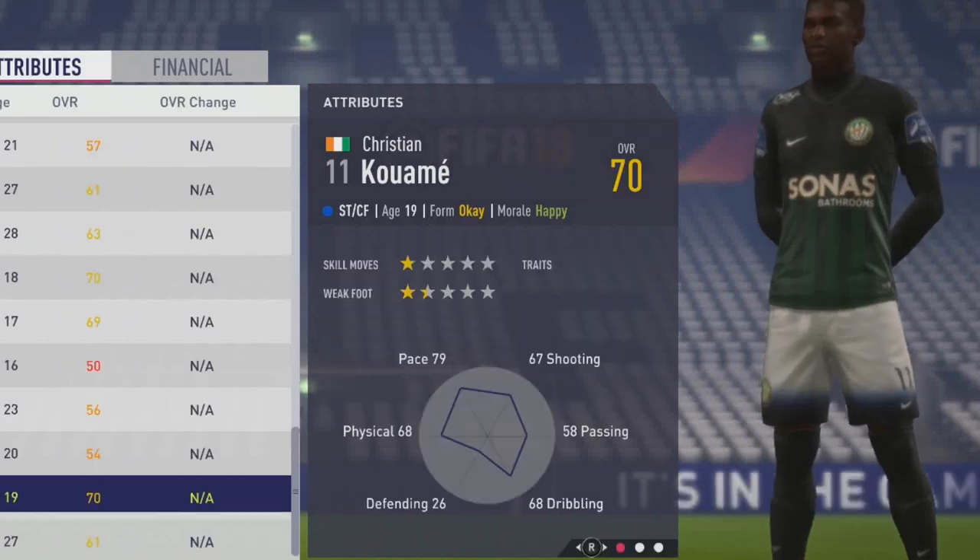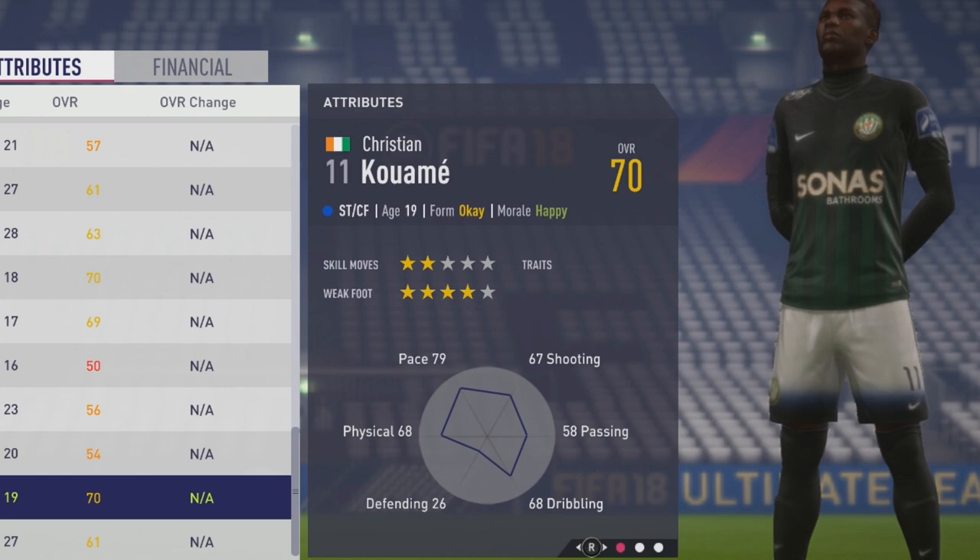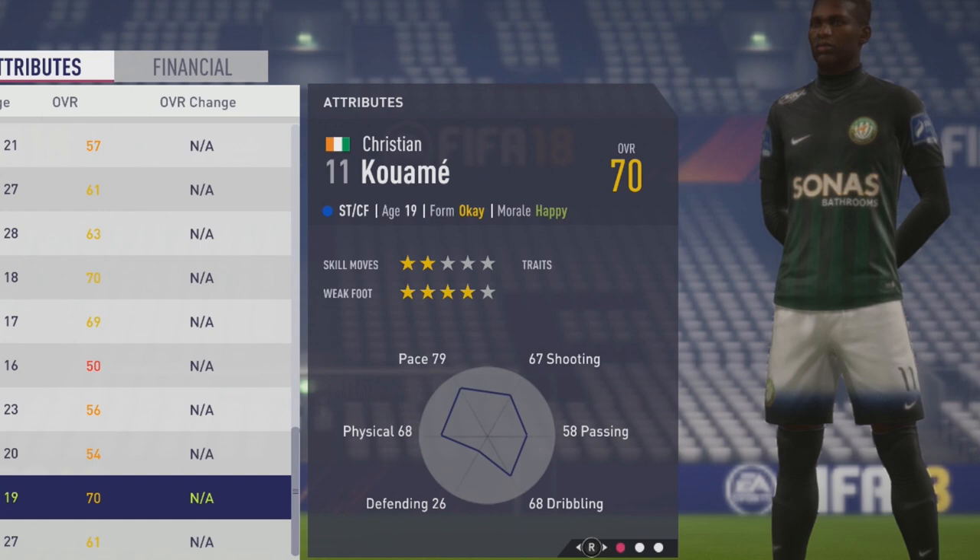Welcome to this player scout. We're taking a look at Christian Kwame, the 19-year-old striker with a 70 overall rating. He has two-star skill moves with four-star weak foots. Let's see those four-star weak foots on a striker.